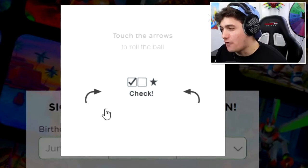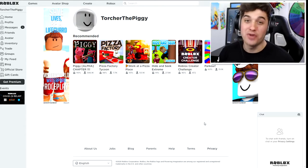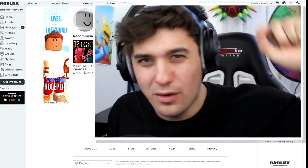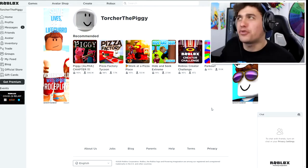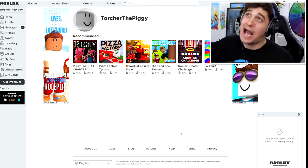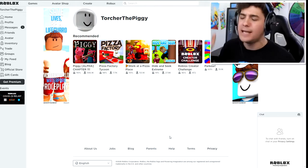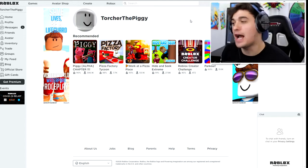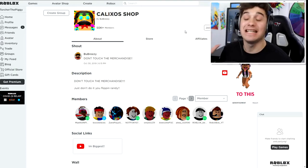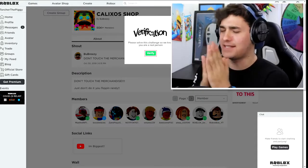I have to verify myself by flipping over dinosaurs and llamas. Now, most of you know that when you make a new Roblox account there are three simple steps you must do. First, come up to the search bar and search 'Calyxos Shop,' then join the group. Give yourself a round of applause — you did a good job!